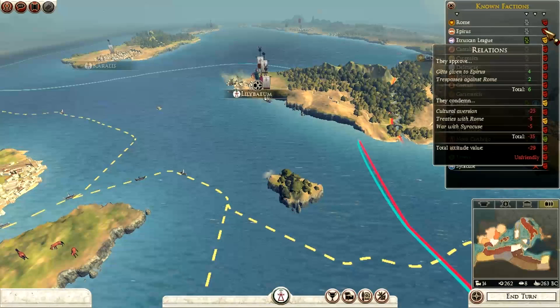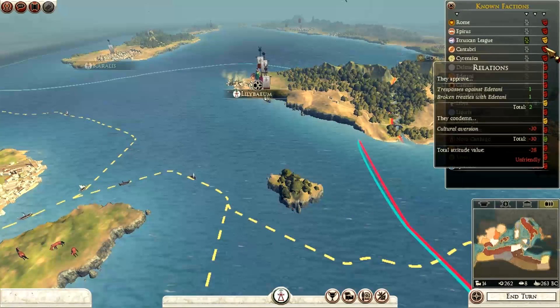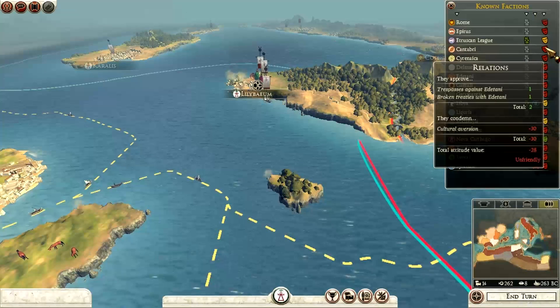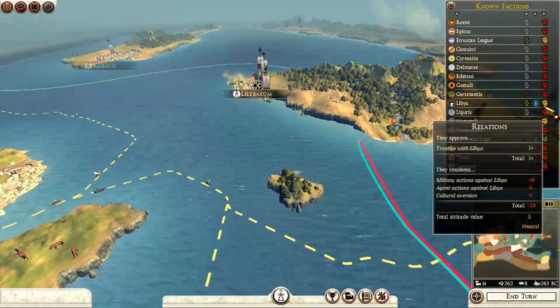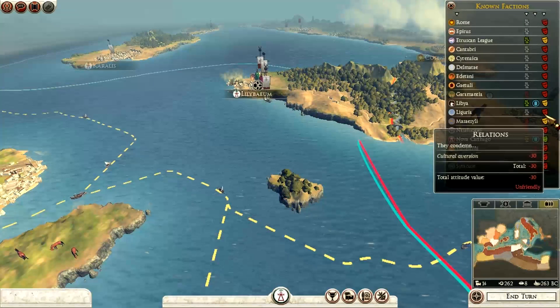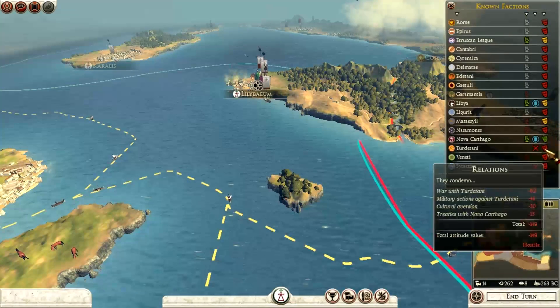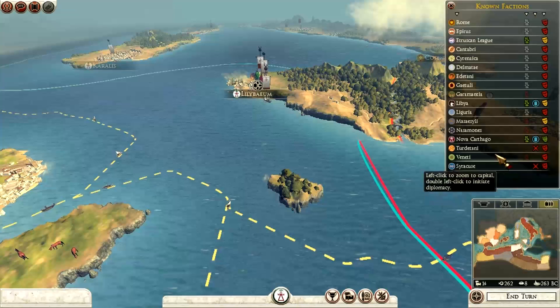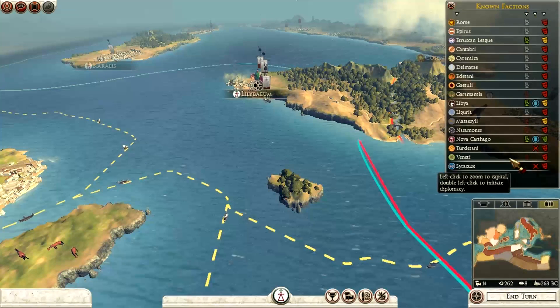Rome hate me. The Epris are unfriendly, but that's okay for me at the moment. The Cantaburi are unfriendly, Libya are neutral towards me, and Niguria are unfriendly as well. So most of these are unfriendly.